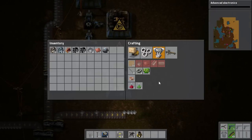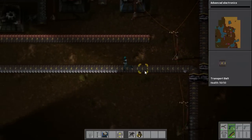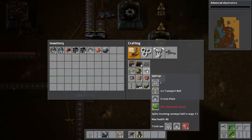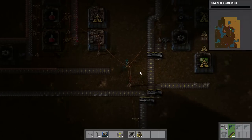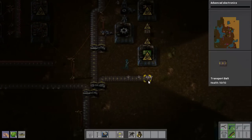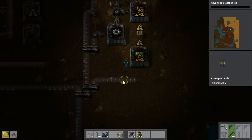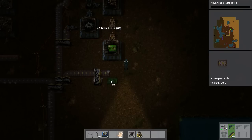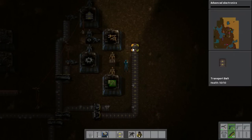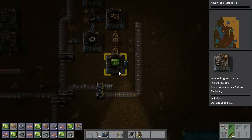Now, what we will do is introduce yet another Splitter. I am going to need some copper. What I want to do is ensure that my later items do actually get some Iron Plate, namely my Inserter production.